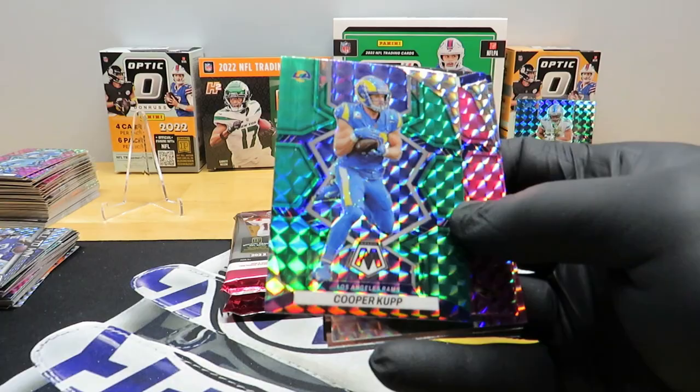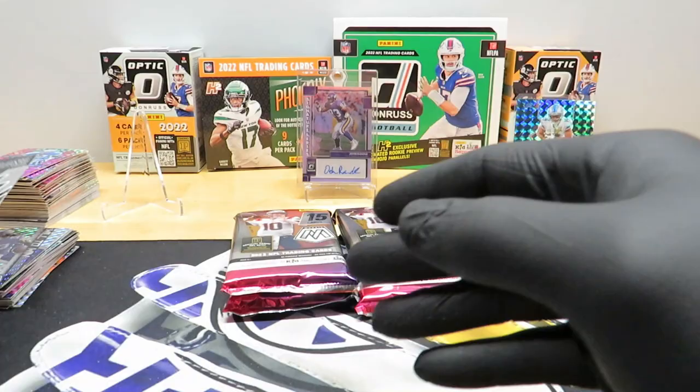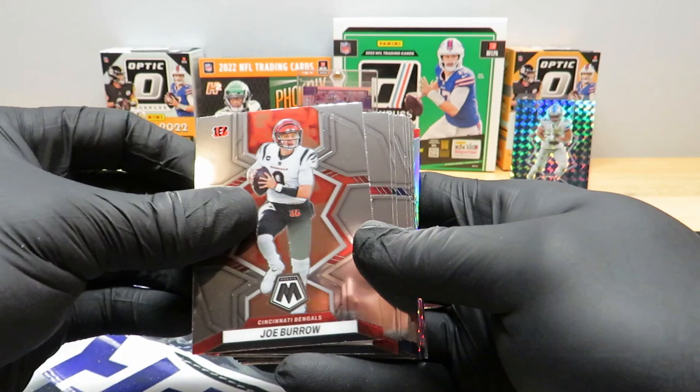Cooper Cupp green, Lamar Jackson pink, DK Metcalf, Corey Davis, Eric Dickerson, and the Thunder Lane Josh Allen. Heck yeah, man — my third Genesis out of Mosaic. Burrow, Juju, Elijah, Allen Robinson, Derrick Henry, Darius Slay, Skylar Thompson — nice dent in it, that seems to happen more and more often.